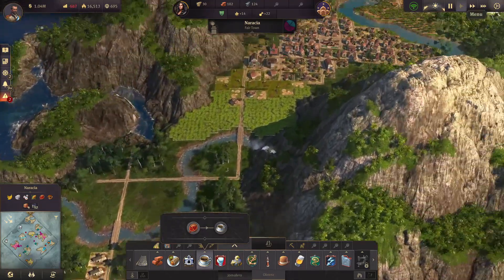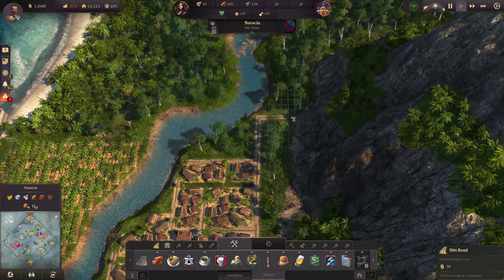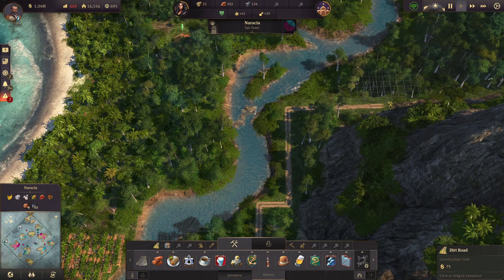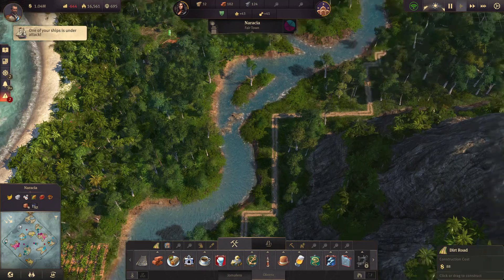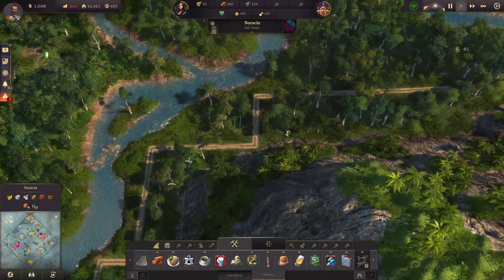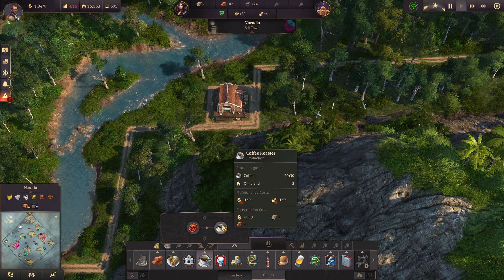Where should we put the coffee plantations? Maybe going down this direction — that makes sense. This is really, really tight. There are ships under attack, but that's fine for the moment. Let's only go to right here, then we will add a small road right there, and we have two of those.